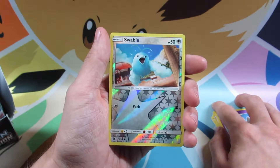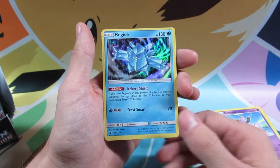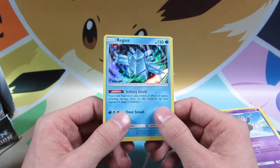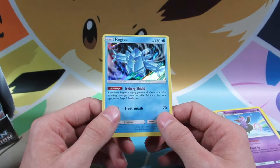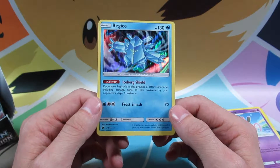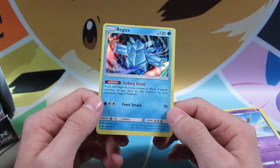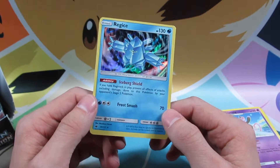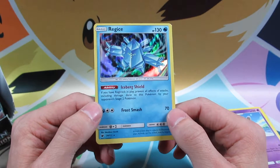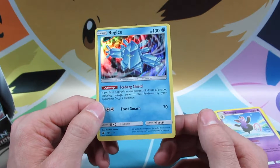Swablu reverse holo — it's only a common, so it's not a hit. And a Regi Ice holo rare. Very, very cool. I actually like this. It's a Regi Ice, yeah, that's it. It's actually pretty cool. I like how simple it is — you've got a little bit of what looks like some lightning in the background. Very cool. The card's not cut great, but still.